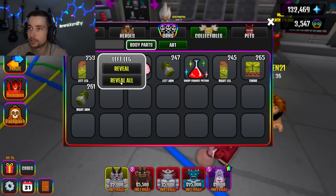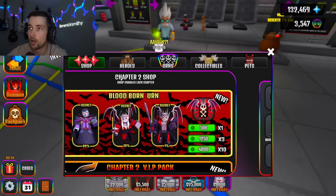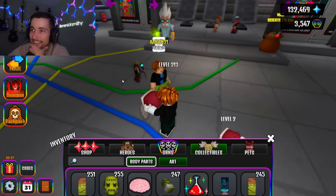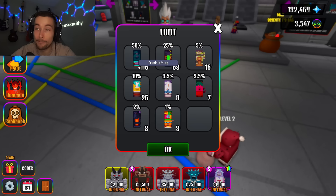I bought one, now let me see what happens before I go crazy buying these. Left leg — let's reveal. I got a Frank left leg. Let's reveal all on the left leg. Oh! I got a Crazy Frank — I got three crazies!